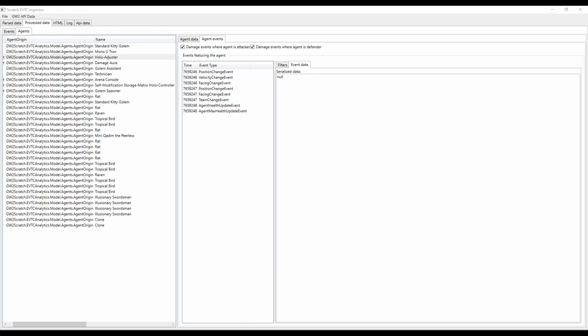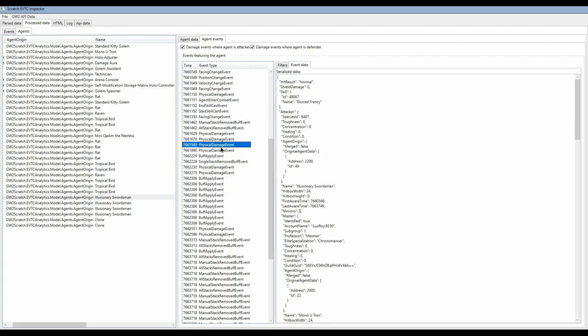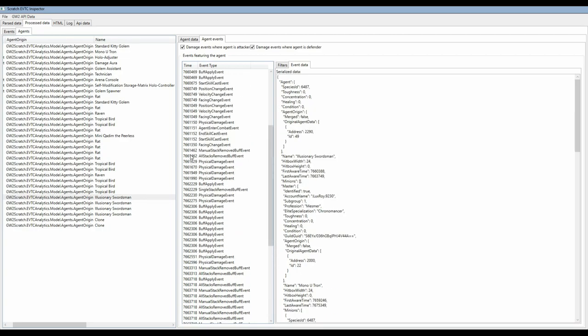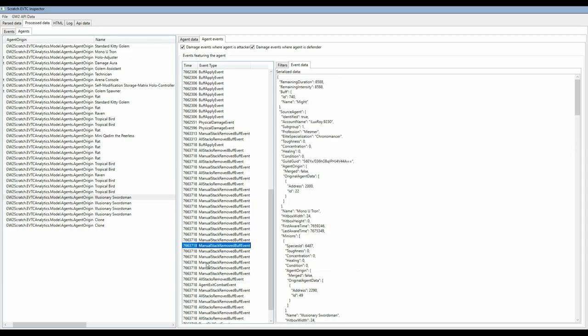This is the Scratch EVTC inspector tool we used to figure out pretty much everything we know about this bug. Here we can see all the agents — the units of the game — registered: myself, the golem, rats, birds, and most importantly my phantasms and clones. On this log I did the sword 5 → ether → sword 5 skill sequence, so I have four total Illusionary Swordsmen: the first two are A phantasms, the last two are B phantasms. Clicking on them shows all events — buffs spawned with, boons applied, movement, damage dealt, and when they died. Numbers on the left are timestamps in milliseconds. When a phantasm gets applied the buff of skill ID 49054, it enters its death state — everything after that removes its buffs and boons and makes it disappear.